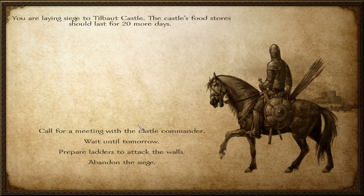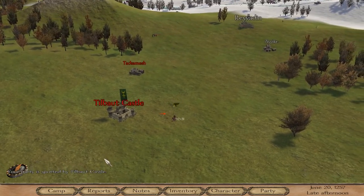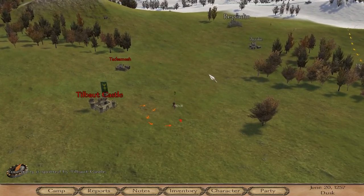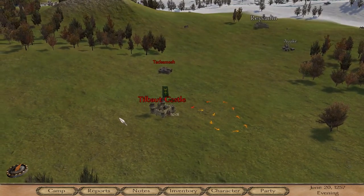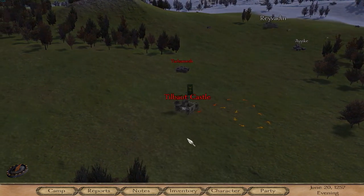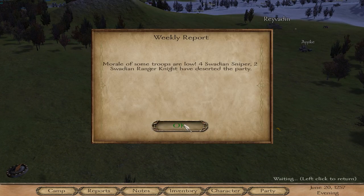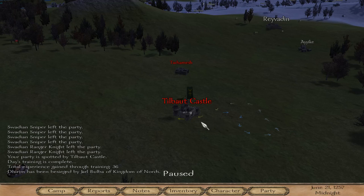Once you go in, you say you want to siege. It's either going to be you prepare the ladders or you build a siege tower. When you build a siege tower it's going to take a while, so you gotta make sure you're not near any enemies otherwise they could attack you. Once you prepare the walls it takes about four hours, then you'll be able to start the siege.